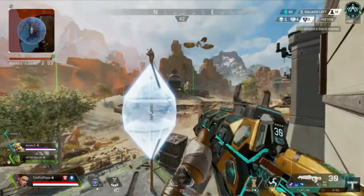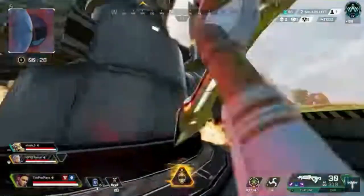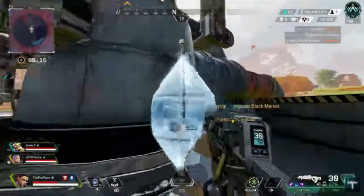Loba's ultimate is the Black Market. It sets up a little black market where you can choose two items from the loot in the surrounding area — whether that's a gun, helmet, backpack, or anything like that — plus unlimited ammo. It basically pulls all nearby loot and lets you pick the best two items. Definitely worth unlocking this character as she's a great asset in the game.